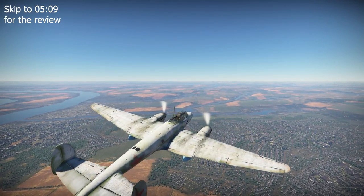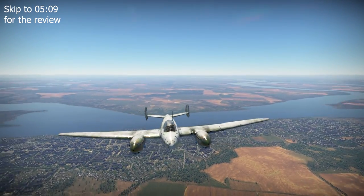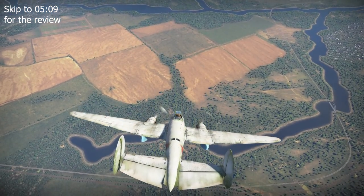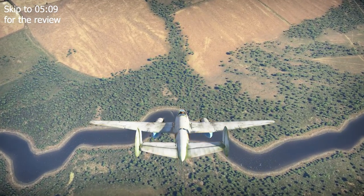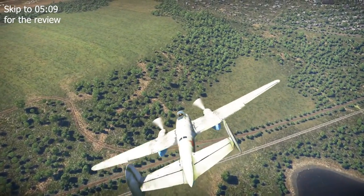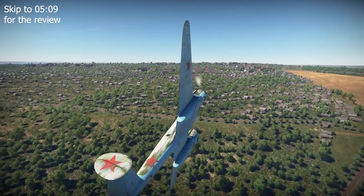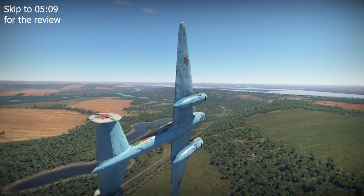Fifth and finally, the underwing dive brakes were removed to save mass. Over the course of its test program, the prototype proved adequate, reaching a top speed of 530 km/h or 329 mph at 5,000m and a service ceiling of 9,000m or 29,528ft, thanks to the pair of Klimov M105R 1,100hp liquid-cooled V-12 engines retained from the PE-2. Based on these results, Factory No. 39 in Moscow was ordered on the 14th of August 1941 to deliver five pre-production aircraft by the 25th of August.